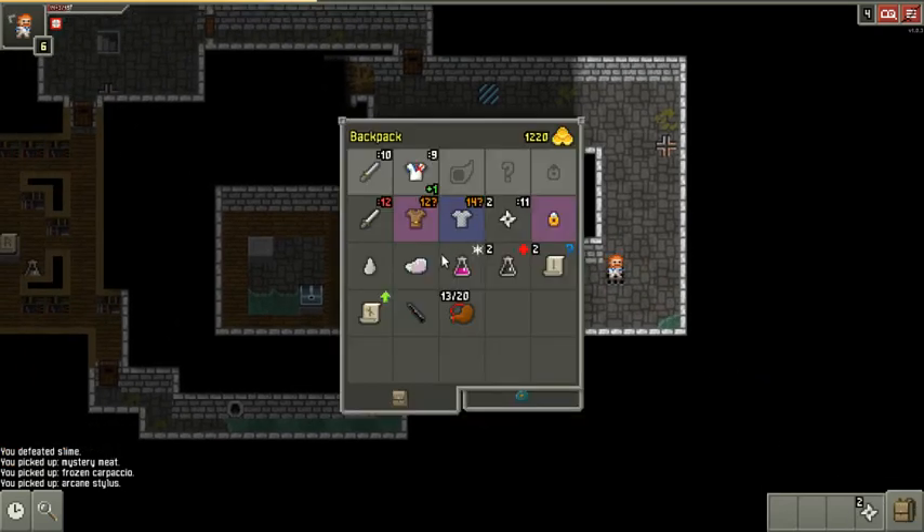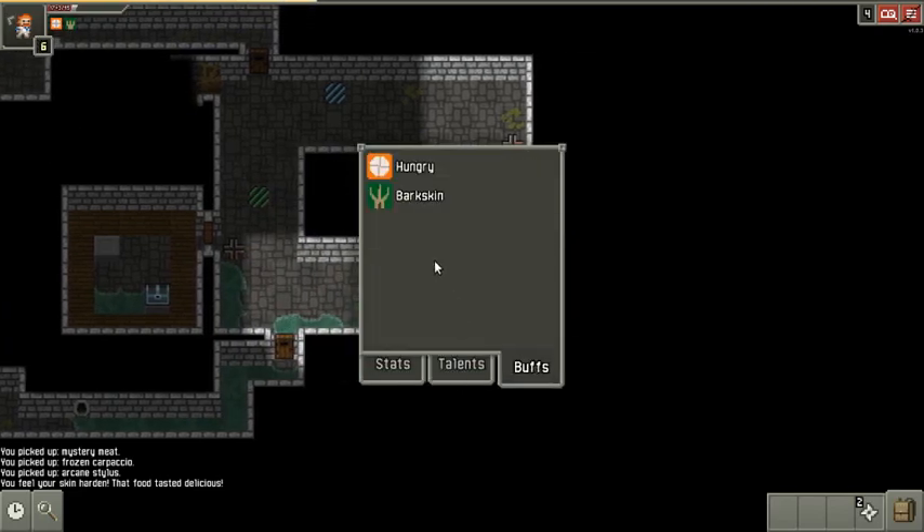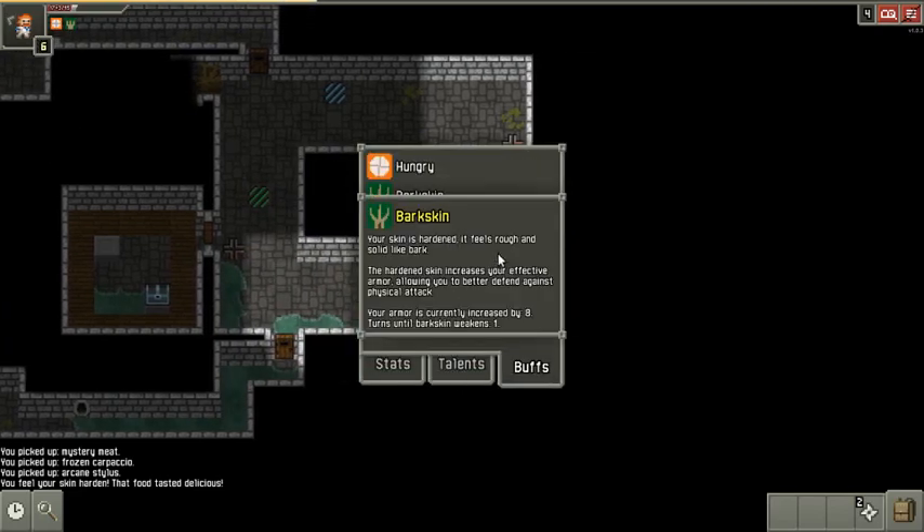I've got myself some food. It doesn't fill me up all the way — I'm still not satiated, but it gave me a little buff. I'll show you what the buff is. The buff is bark skin — it hardens my skin like armor.